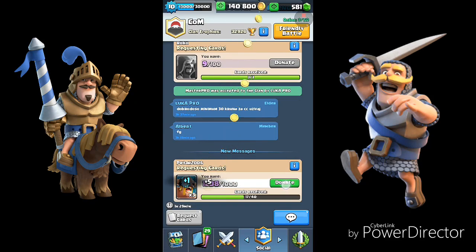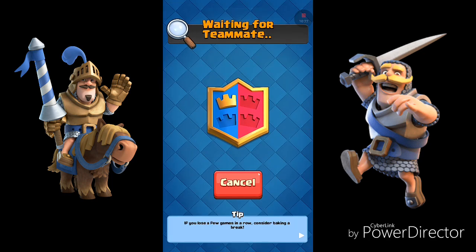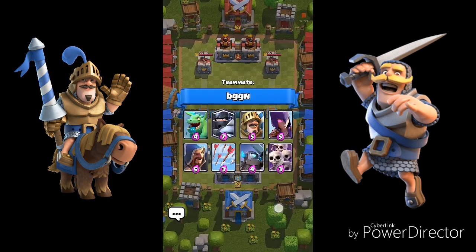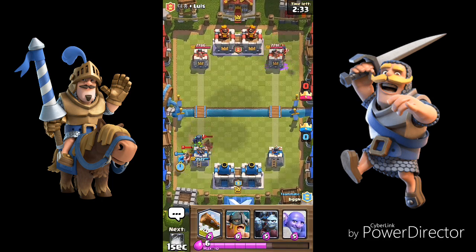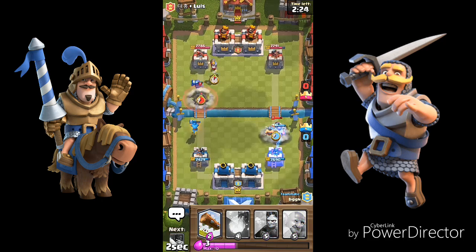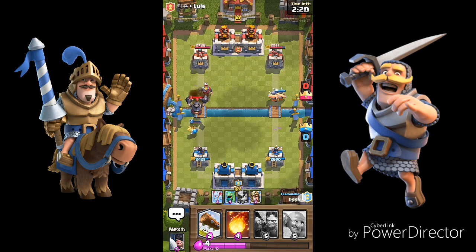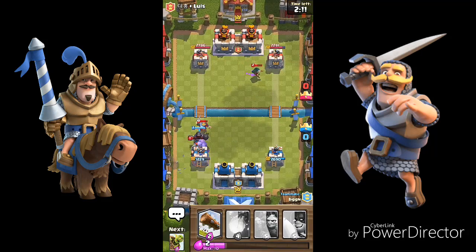Alright, we have two crowns left. There's one of my friends, so let's go. Will he accept? Yes, alright. Here's the prince. I will place the Goblin Barrel here. The Mega Knight. Alright. How will we defend from this? I will place the Bowler here and he will handle it. That turned out well.